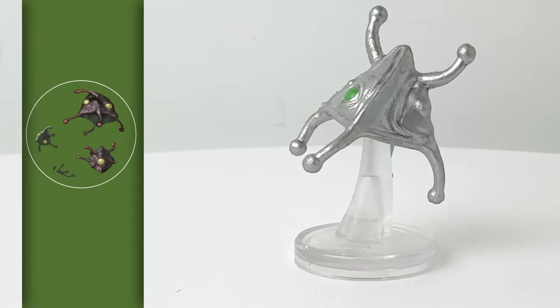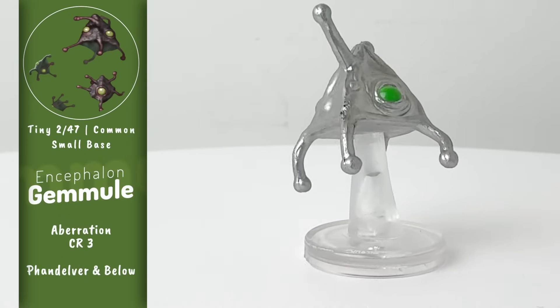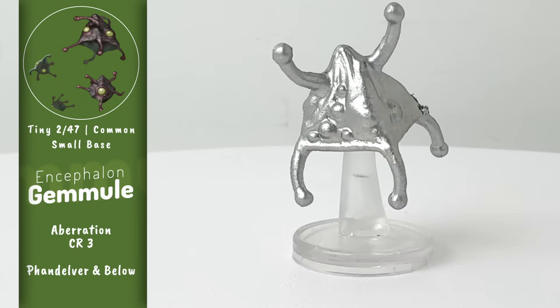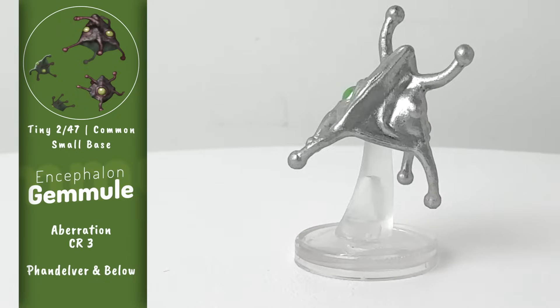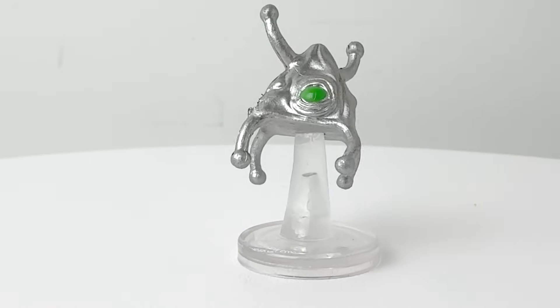When illithid egg sacs become corrupted due to Far Realm influence, they can become encephalon clusters, which then give birth to these little guys — encephalon gemmules. It'll grow into a cluster itself if it's left to its own devices. It's a CR 3 creature with magic resistance that can attach to foes to leech off their life force. This is a tiny creature upsized here to a small mini, a theme which you'll see throughout this set.